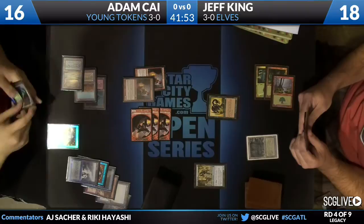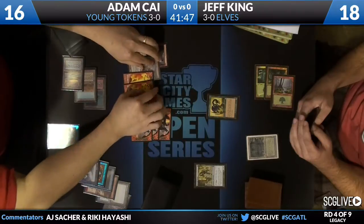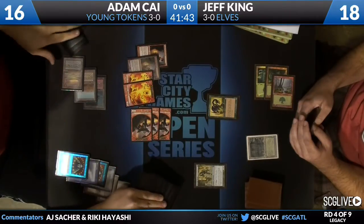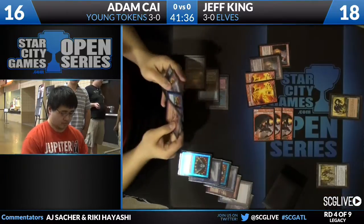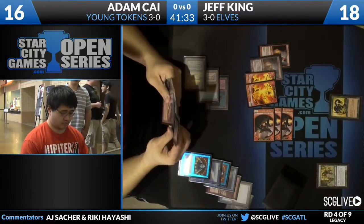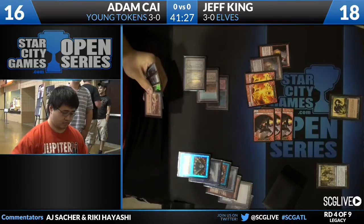There's a Young Pyromancer and then another Brainstorm with two triggers coming down. Adam Kai's army is pretty impressive — those are Young Pyromancer tokens. So there were actually two different versions of the 1/1 Elemental token in M14 — even though they are the same token, they have the same name, but there's different art for the Molten Birth ones and the Young Pyromancer ones. I only know that because that's how it works on Magic Online.